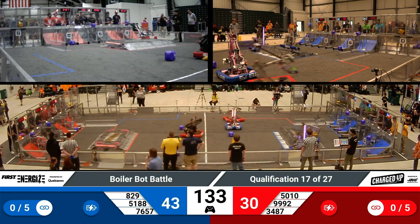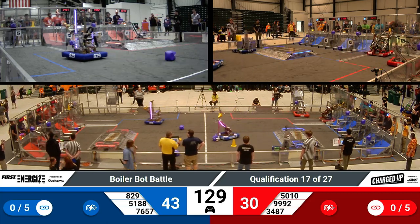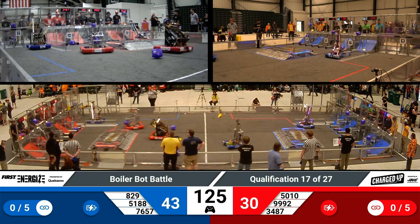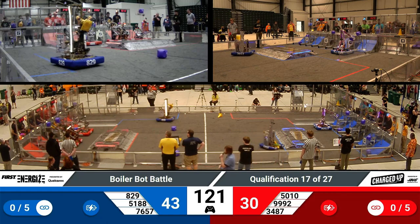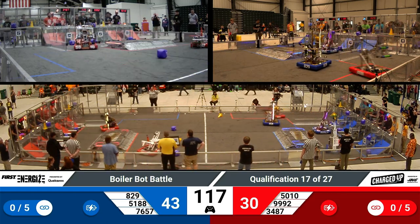That bell rings when we move into tele-operated, where the human players have picked up the robots that their teams designed last season. 5010, Tiger Dynasty, making quick use of their human player station, heading over their charge station to deliver that cone in their possession into the top part of the grid, scoring five points for their alliance.